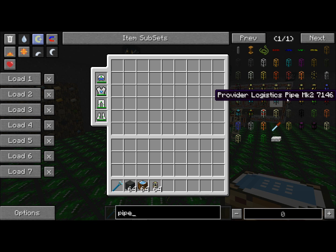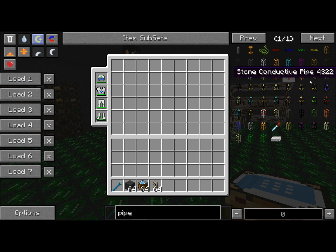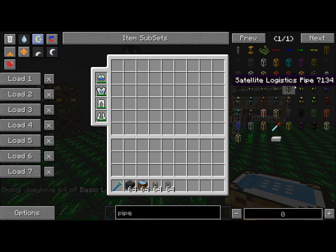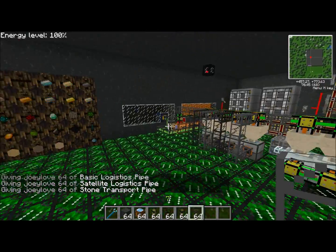So let's see, I need some normal ones too. Request, provider, crafting, and satellite - those are other nice ones I'll want. And of course, just my normal old stone pipes to transfer stuff when I don't want all logistic.